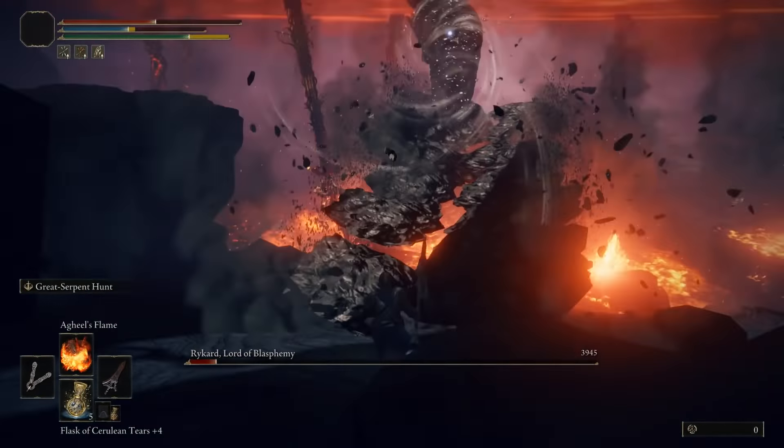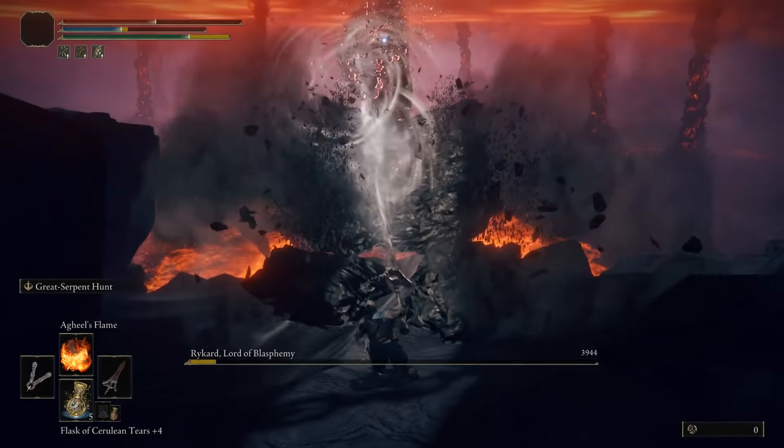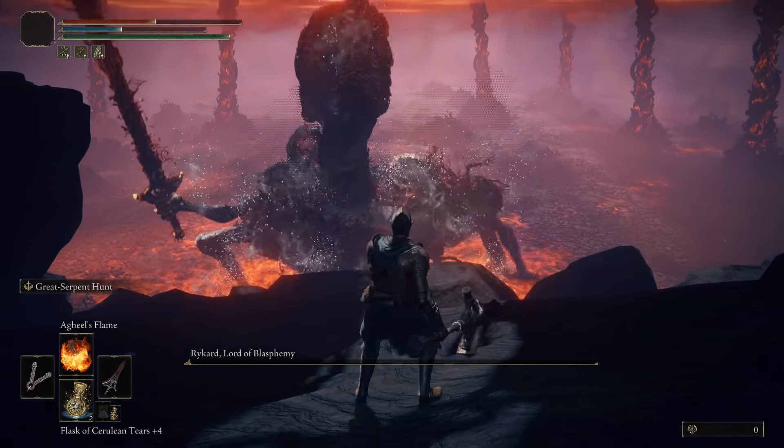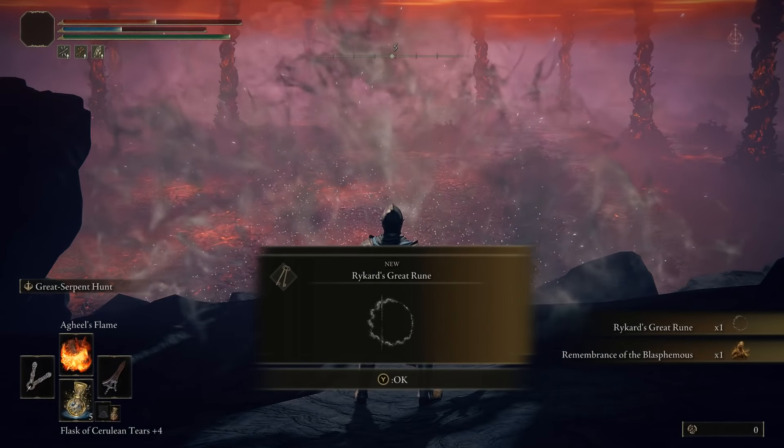You can't make the jump normally, but you can purchase Agheel's Flame at the Cathedral of Dragon Communion in Caelid for two dragon hearts. It will be unlocked for the altar once you have killed Flying Dragon Agheel in Limgrave.